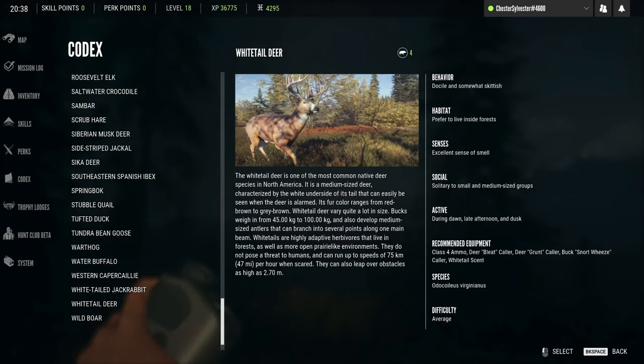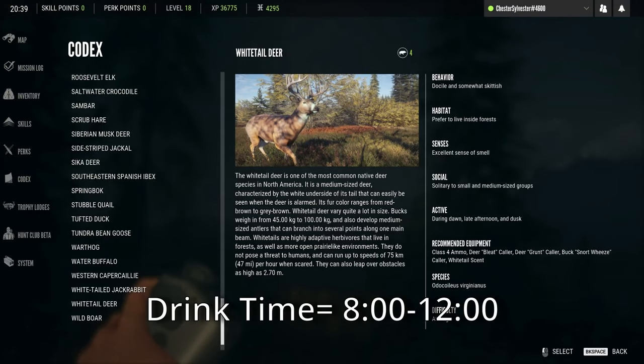The area around the Rope Bridge has some water, so my plan is to scout one in a drinking zone between 8 and 12, then find a line of sight that is over 200 meters.